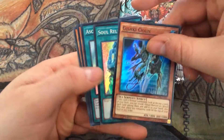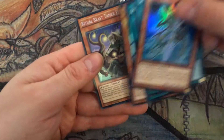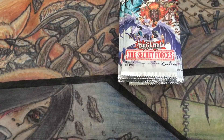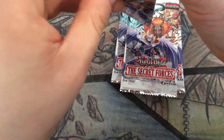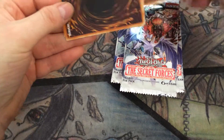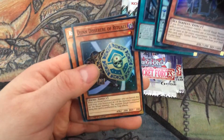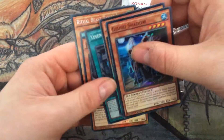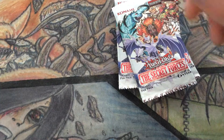Chain, Soul Release, Ascending Soul, and another Elder. Oh dear — this is a shitbox. Shadow, Shinshu, Training Grounds, Ritual — oh come on. I'll get the entire Ritual Beast deck in this box. Need some Dimension Force now.